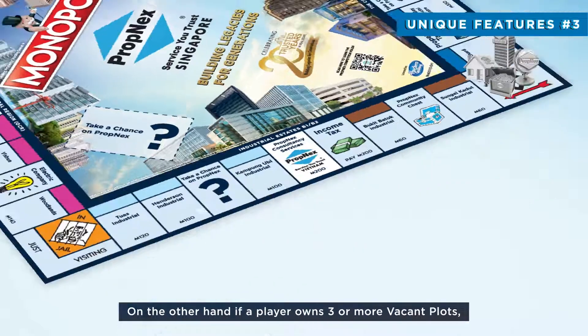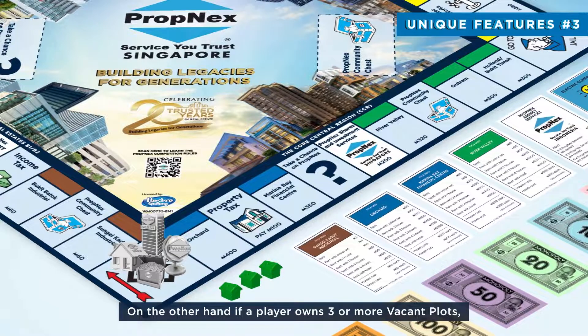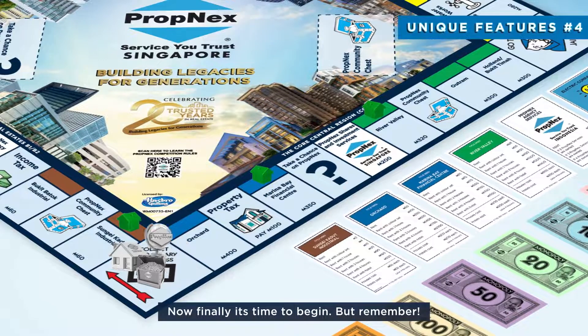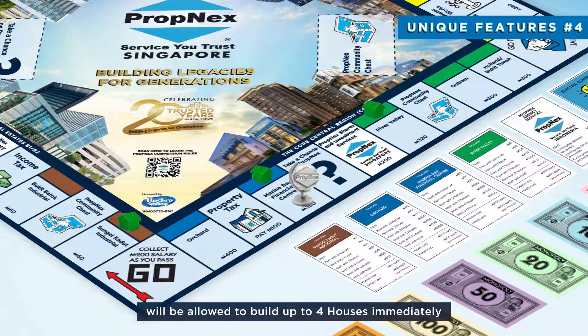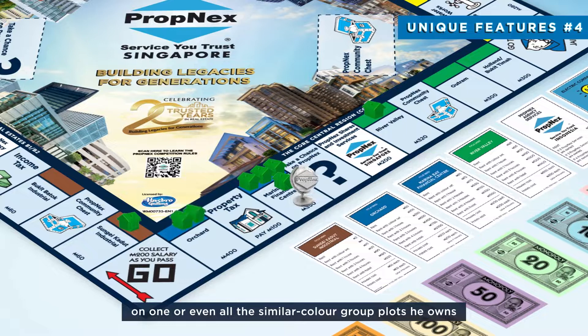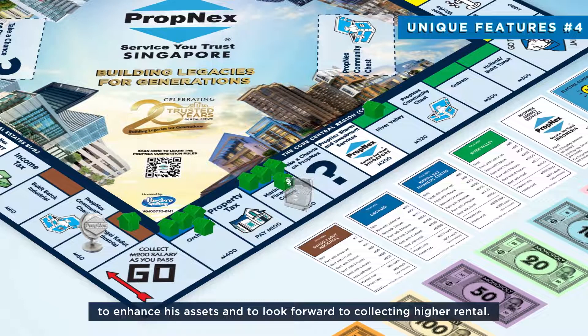On the other hand, if a player owns three or more vacant plots, then one house will be built on any of the plots. Now finally it's time to begin. Once the game starts, any player who lands on his own property will be allowed to build up to four houses immediately on one or even all the similar color group plots he owns, to enhance his assets and to look forward to collecting higher rental.